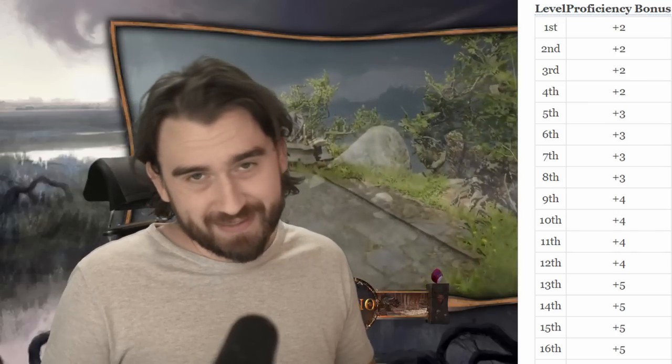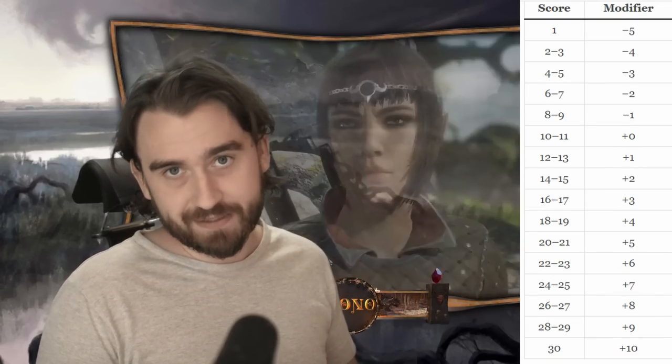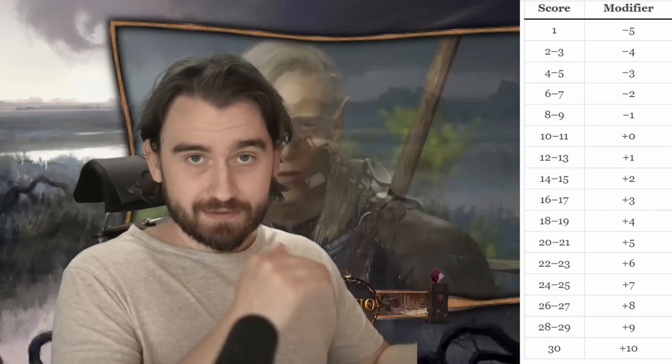Let me explain how attacks work. When you attack a character, you attack their armor class — you want to roll over their armor class with a d20. Then you add your modifiers: first your proficiency modifier, which is the same for every class and based on your level. For the first four levels you have plus two, then plus four, and so on — it increases every fourth level. Then you also add the relevant modifier from your ability scores: if attacking with a Strength-based weapon, add your Strength modifier.